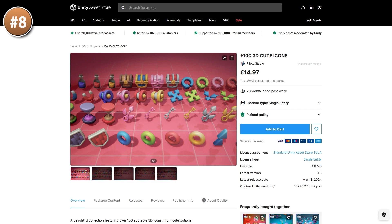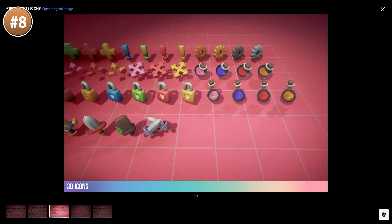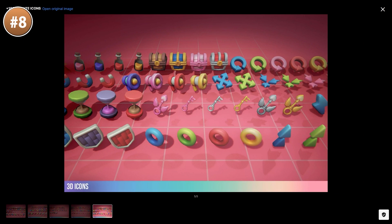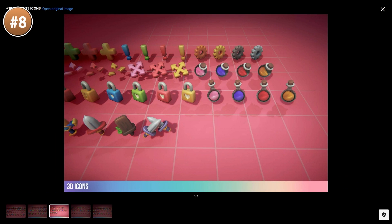Then if you need some icons but in 3D, check out this one. Making 3D icons can sometimes look better than 2D, especially because it makes them easier to animate. So these are great for things like weapon or item pickups, or really just to make your UI stand out a little bit more. This one is a nice pack with a hundred icons — you've got some chests, locks, gears, weapons, and of course a bunch of exclamation points for all your quests.